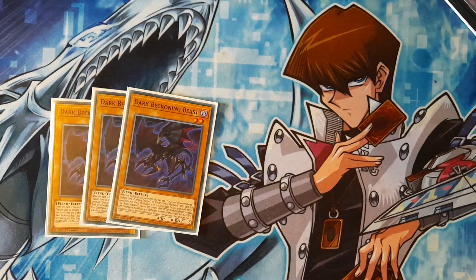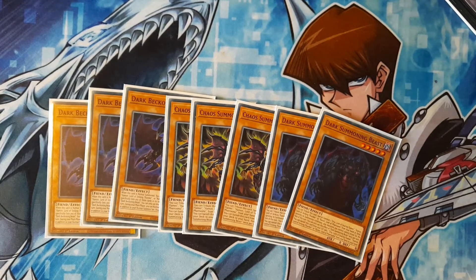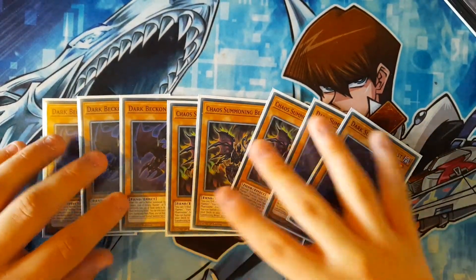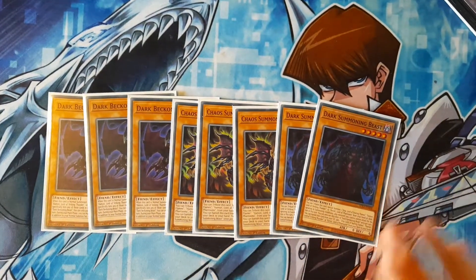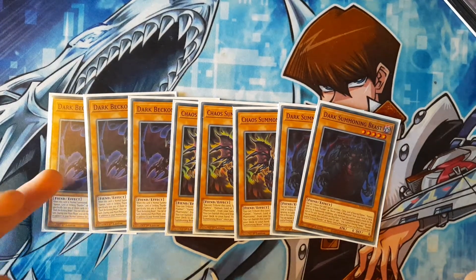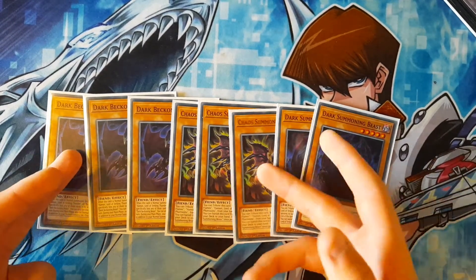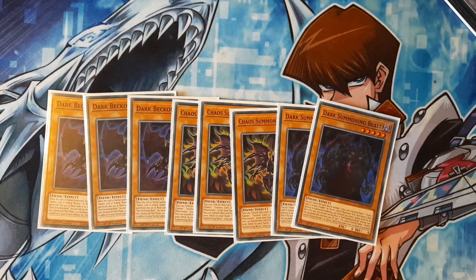For our normal summons, we've got three Dark Beckoning Beast, three Chaos Summoning Beast, and two Dark Summoning Beast. Beckoning is your searcher — it can search out your continuous spell that searches out any other one. The things you're going to want in hand are Beckoning and Dark Summoning, or Beckoning and Chaos, or Beckoning and the continuous spell, which can get you to your two Sacred Beast board and maybe a set Awakening as well.